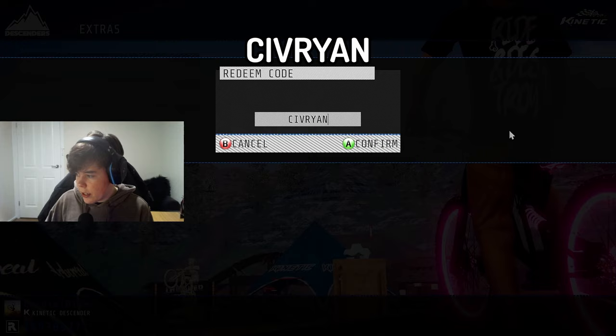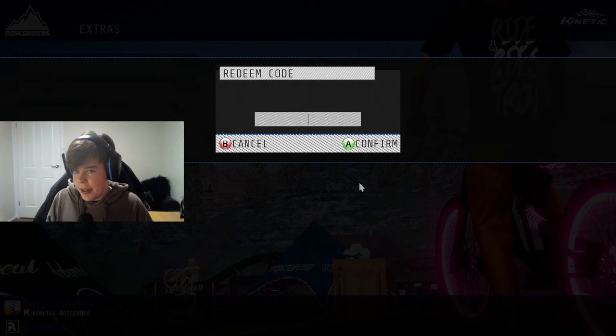For this next one it's pretty hard to type out — it's 'civryan', C-I-V-R-Y-A-N. Click enter and it's going to give you the Civryan jersey. This one's pretty cool as well — really basic.